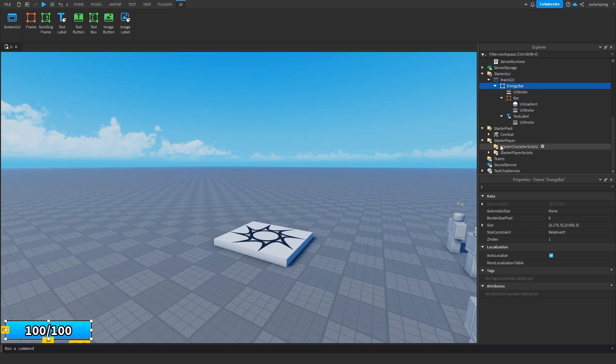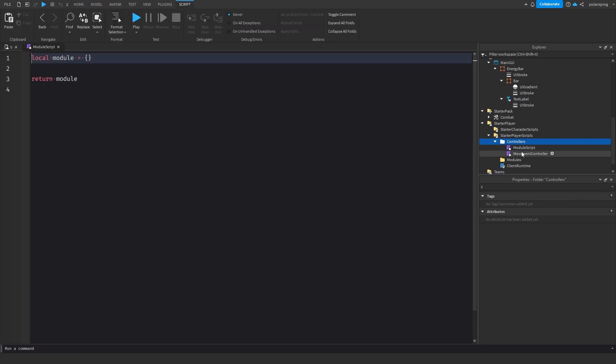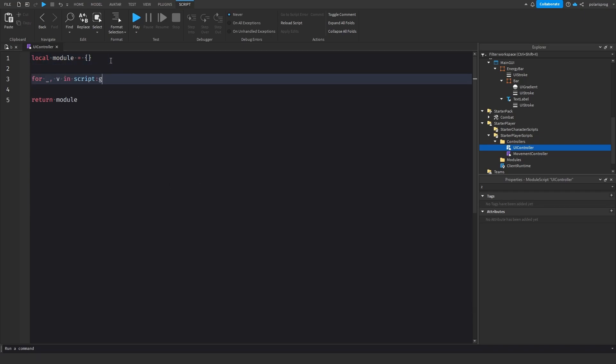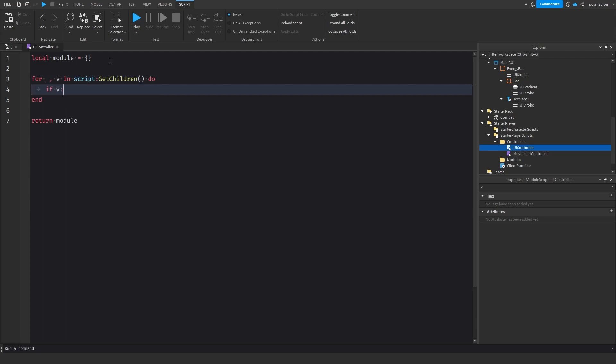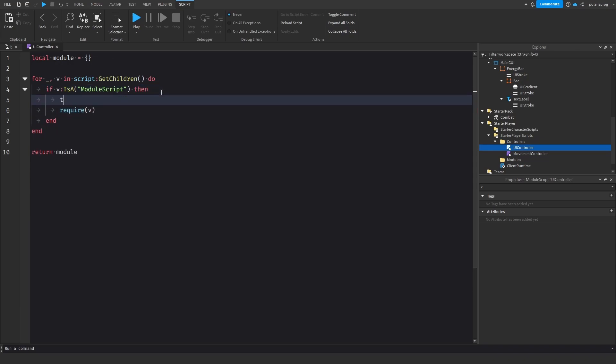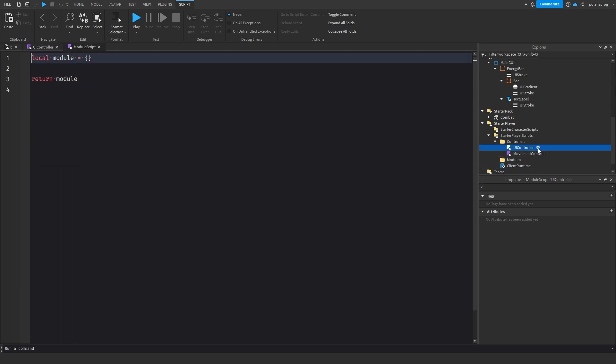Now we add a LocalScript to StarterGui and call it UIController. Inside it we do: for _, v in pairs(script:GetChildren()) do if v:IsA('ModuleScript') then task.spawn(require, v) end end. We add a ModuleScript inside UIController and call it EnergyBar.